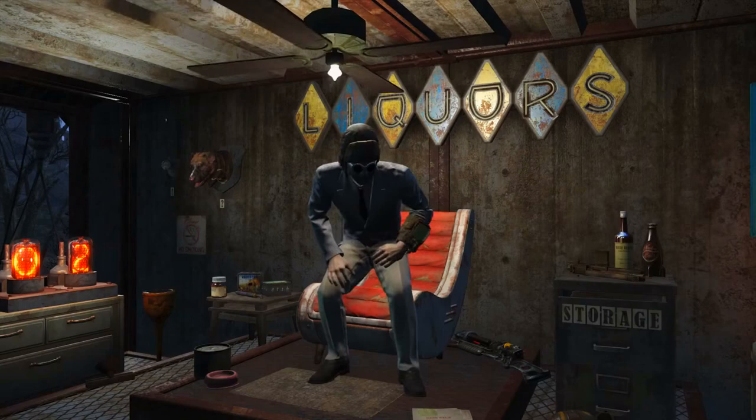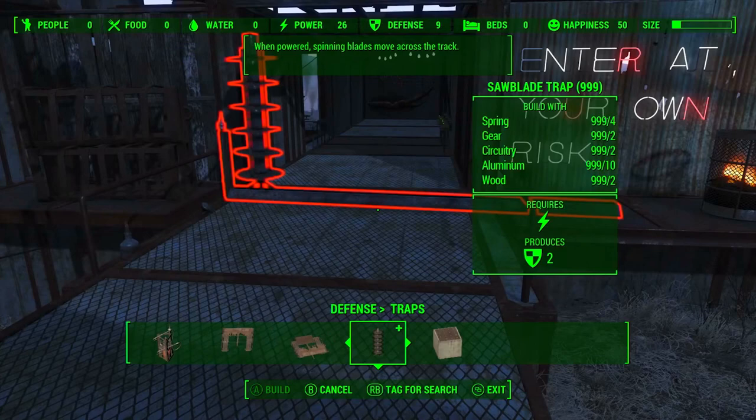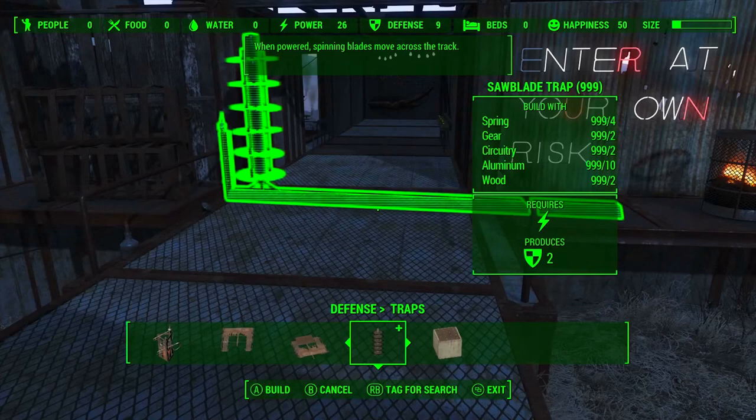In this shot we can see a whole bunch of new traps. The first is the spring trap, described as the spring-loaded impaling trap. The second is the saw blade trap — when powered, spinning blades move across the track. On the wall there's neon lettering saying 'Enter at your own risk.' Given all these traps in what seems like a hallway maze of death, this might be settlement defense or some kind of death maze scenario, since the arena element is being introduced.